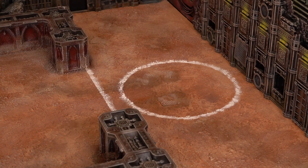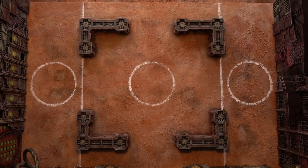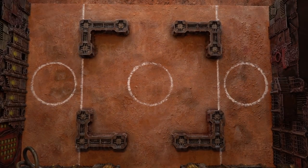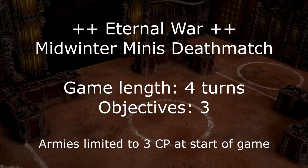As the vast majority of the start collecting armies are below 500 points, the size of the arena floor is exactly the combat patrol size of 44 inches by 30 inches. Even though a couple of the armies in this tournament do tip the scales over 500 points, all armies will be limited to 3 command points at the start of the game.